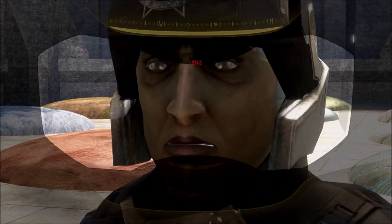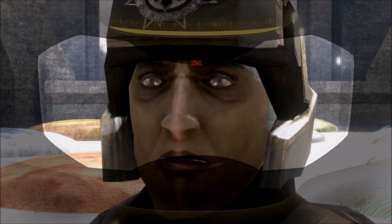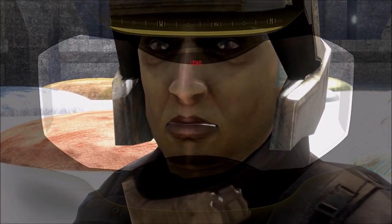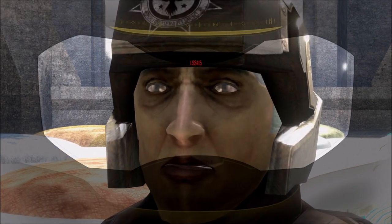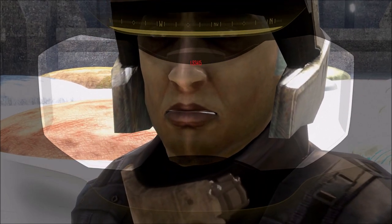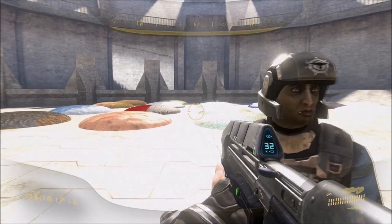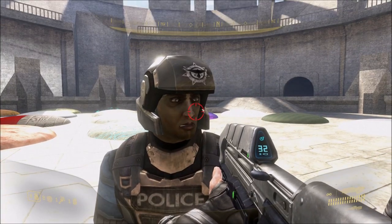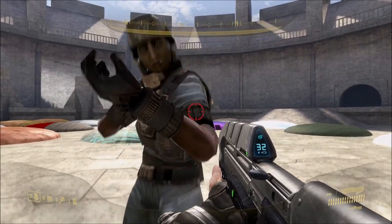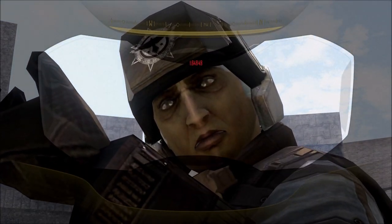Once we've done that, we now have our best look ever at what the crooked cop's face looks like underneath that visor. As you can see, the face was probably not actually meant to be seen — he does have a face underneath, but it's very low poly and low detail, and the eyes are extremely low quality.